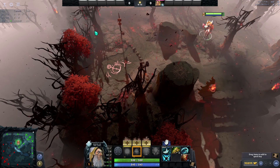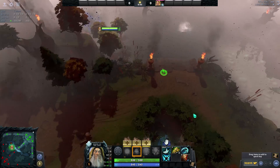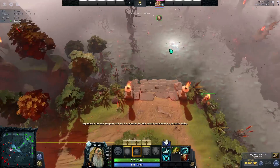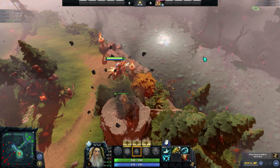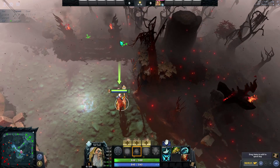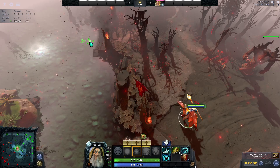Now hopping over to the Dire side, we're going to go over similar warding spots and give them the same kind of contextual usage. Starting out the game, the ward should again go to the mid laner. I really like to smoke and put it here because it gives you vision of this rune, vision of their high ground, and vision of this camp which people like to farm a lot. Smoking over here and counteracting the same ward that Radiant likes to place is really good.